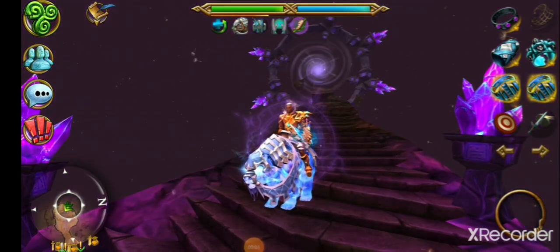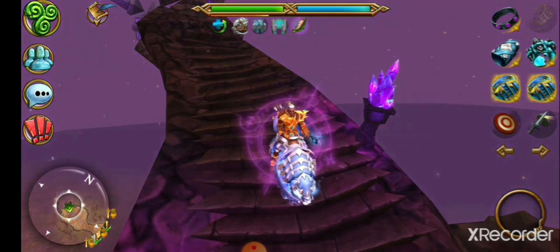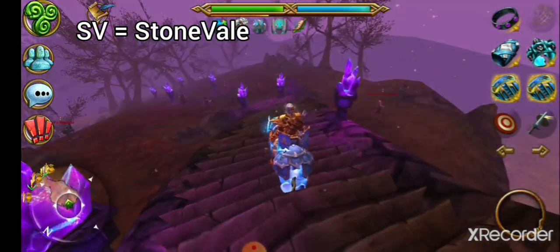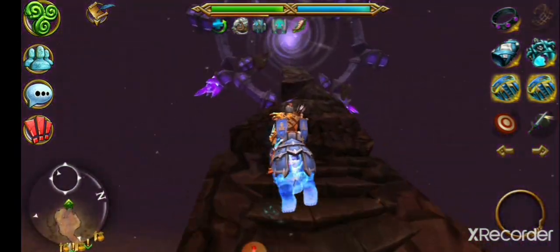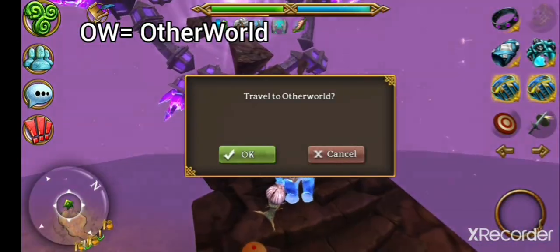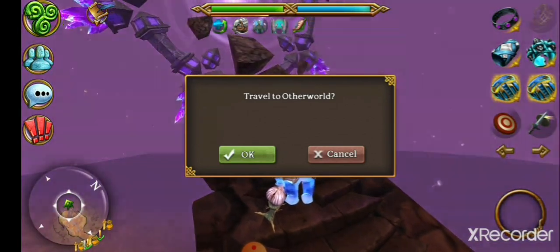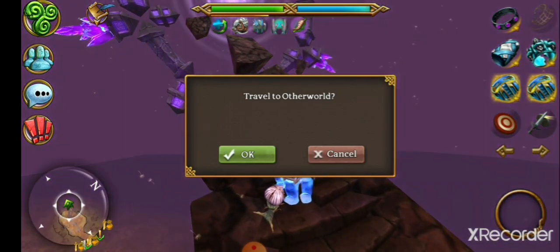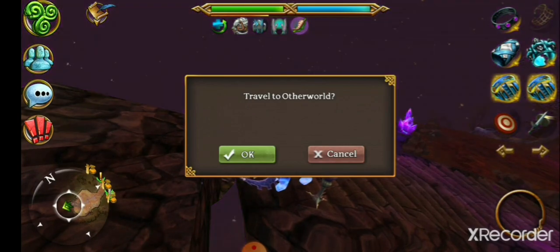This brings us to a few extra things. We're in Stonevale, so this is SV — the abbreviation. And if we go to this portal here, it takes us to the Otherworld. The Otherworld is known as OW. So when you hear people say there's a boss up in OW, that means in the Otherworld. If they say there's a boss in SV, that's Stonevale.